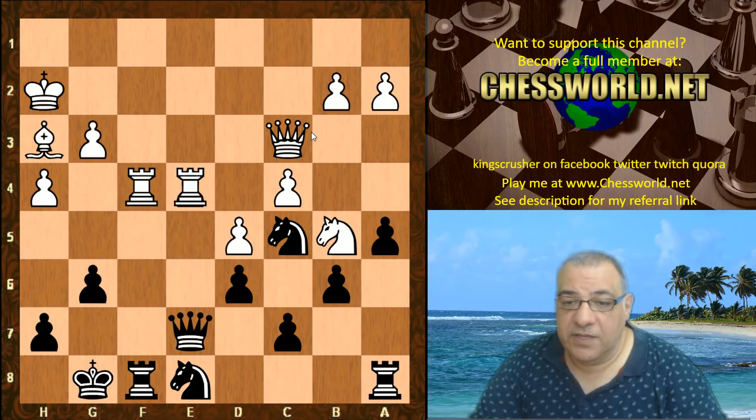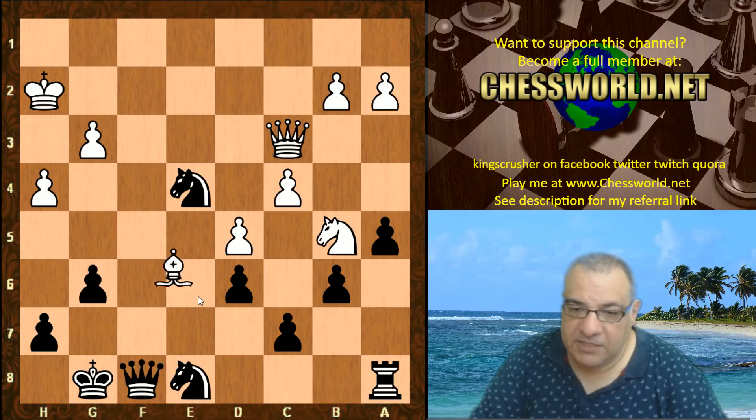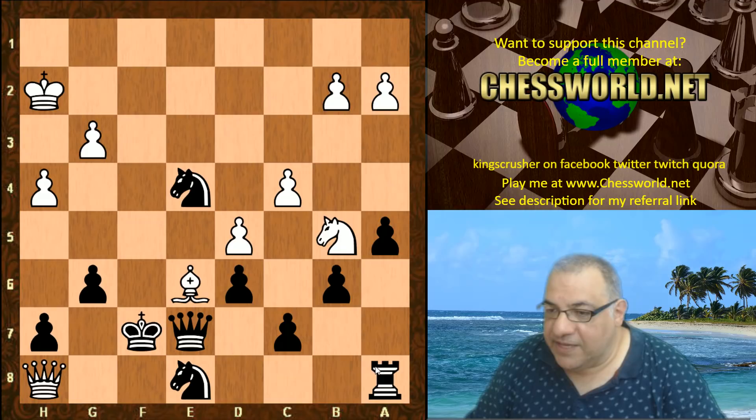Rook e takes e4 - luring the Knight away from e6 - because taking this is absolutely lethal. With the combination of the Queen and Bishop, for example there's Bishop e6 check and the Queen would have to go in front losing the Queen - that would be horrible. Or if King takes f8, there's check and Bishop e6 wins the Queen. It's just a very nasty position to be in, so this does seem as though this would have been a key move.